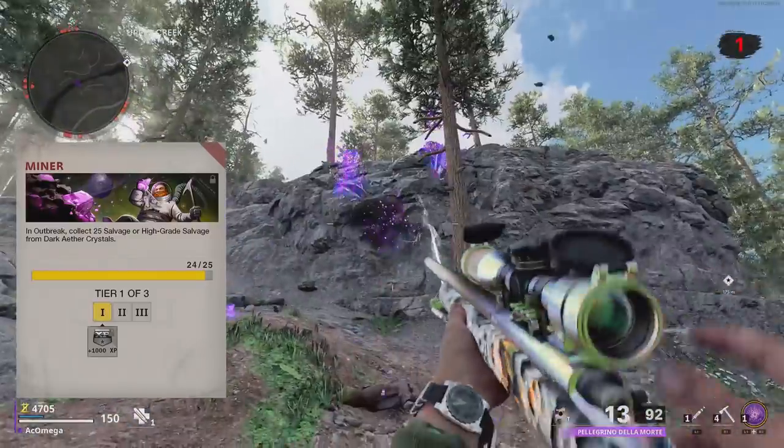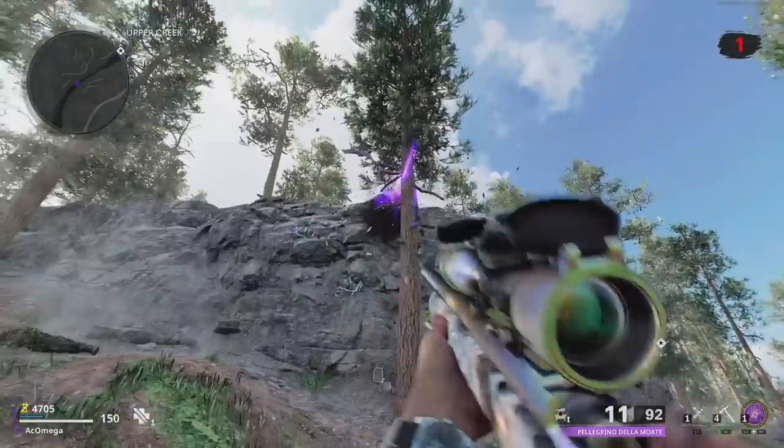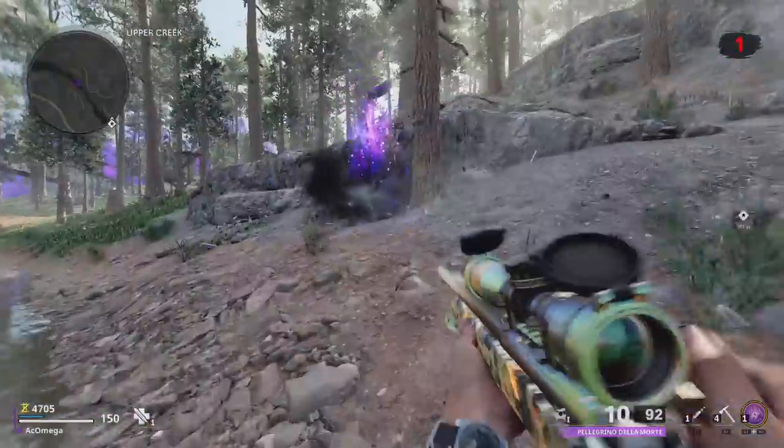For the Miner challenge, simply break ethereum crystals and collect salvage. Basic stuff — it just takes a while because the loot is random.